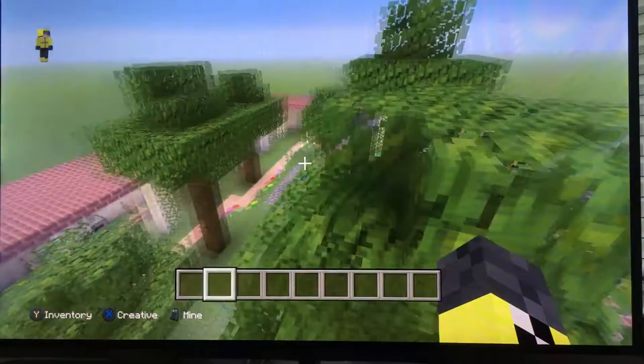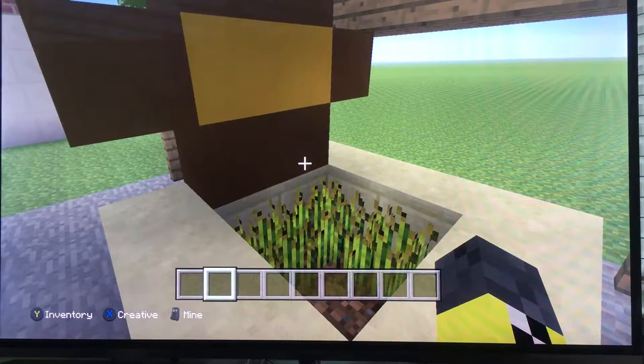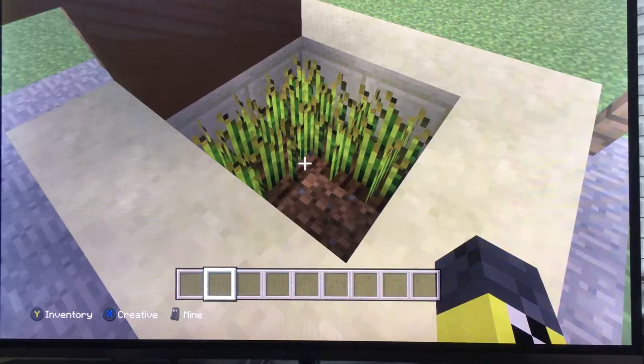And now over here we have the granary. This is where they get all their oats and grains — by taking this thing, spinning it around on these, and then it makes all the grains and makes flour.